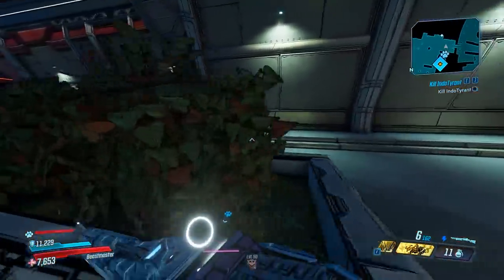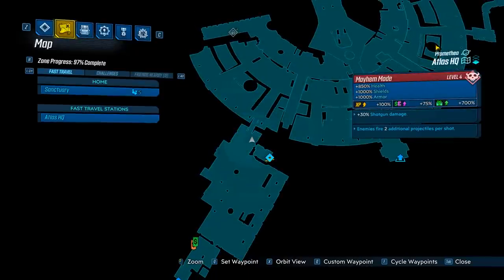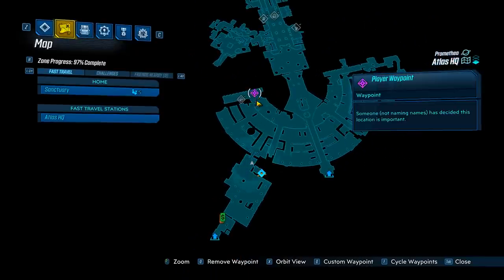So these guys are a rare spawn. That means they might not spawn every time, so if you don't see them, save quit and try again. You want to head to Promethea at the Atlas HQ, and we're going to be heading right over here on the map.